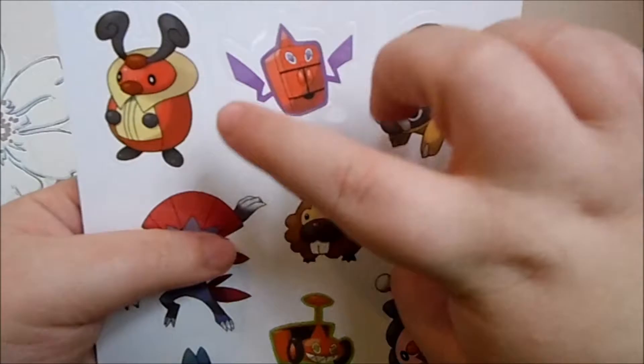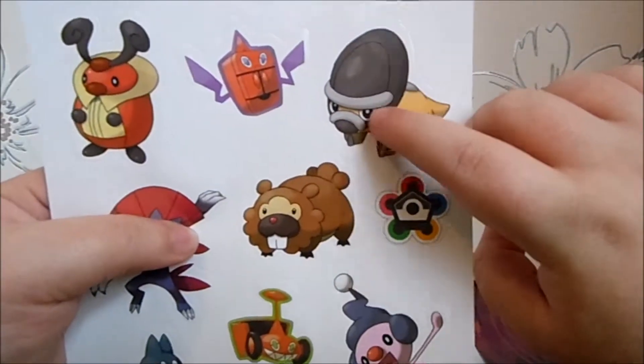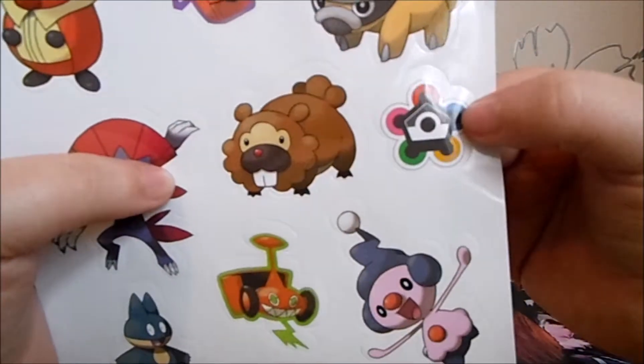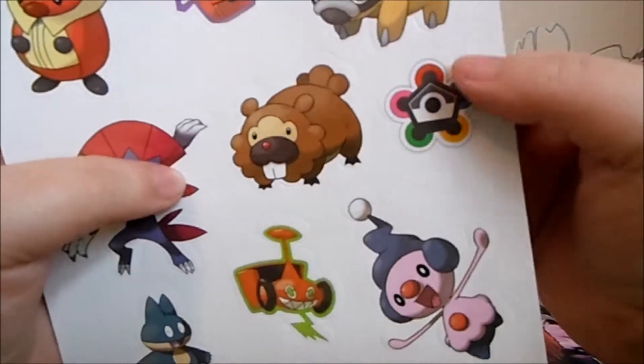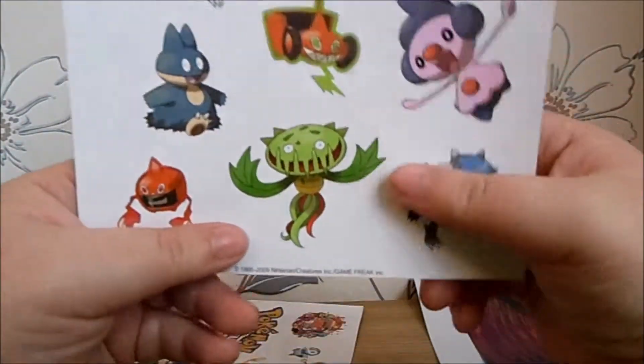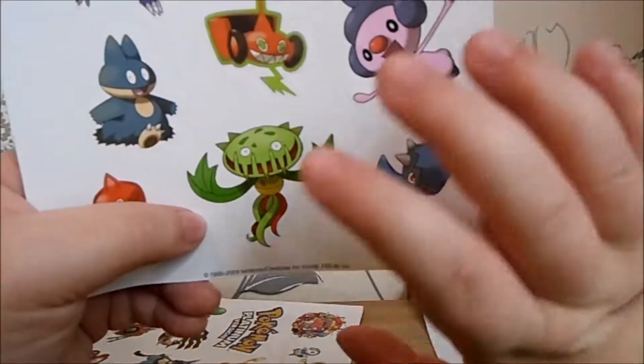Here's another one. Kricketot, Rotom Fridge, Shieldon. I'm not sure what that is — maybe a badge? Bidoof, Weavile, another Rotom, Mime Jr., Munchlax, another Rotom. They're really hammering these Rotom forms.